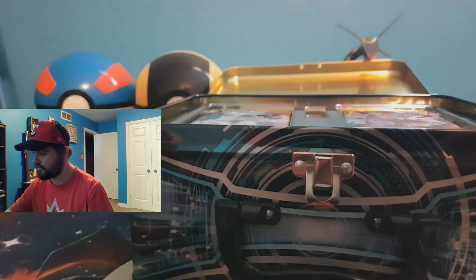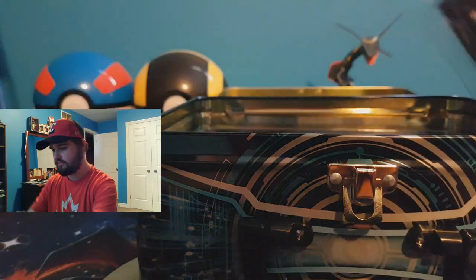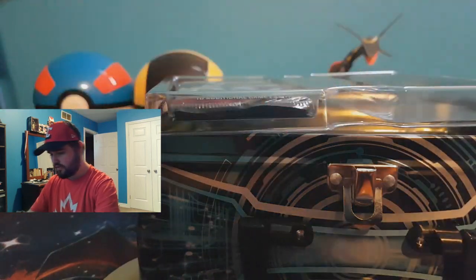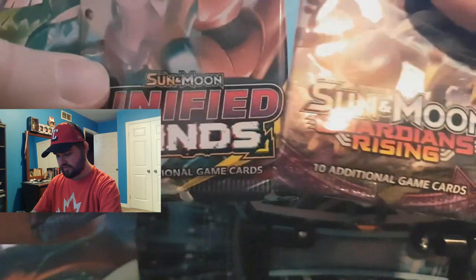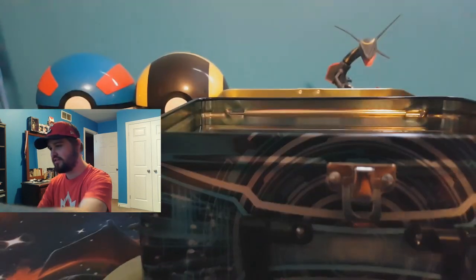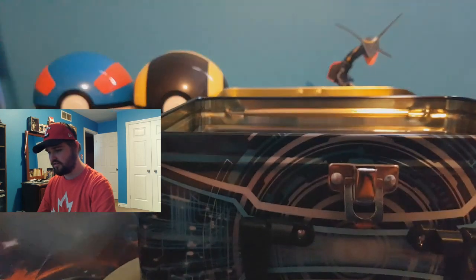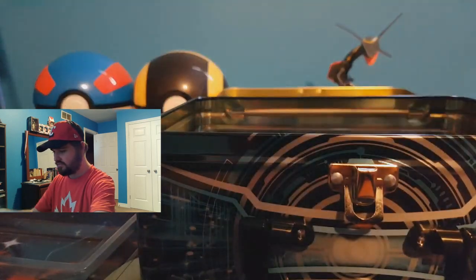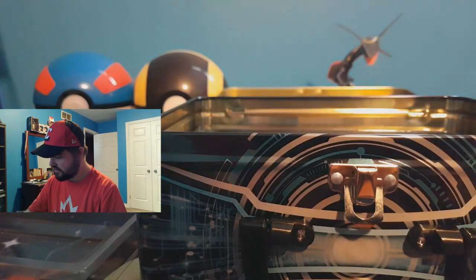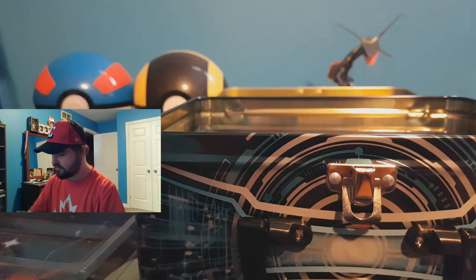I'm going to take those out later because I feel like I will mess those up. Also comes with a Unified Minds, a Guardians Rising, and an Evolutions! Happy days — more Evolutions. Cosmic Eclipse and another Cosmic Eclipse. So we've got two Cosmic Eclipse, a Unified Minds, the Evolutions, and the Guardians Rising — some new stuff, some non-new stuff.